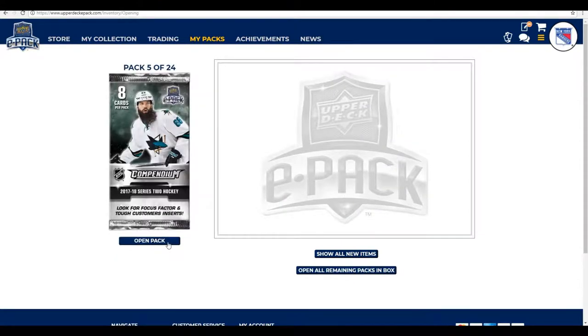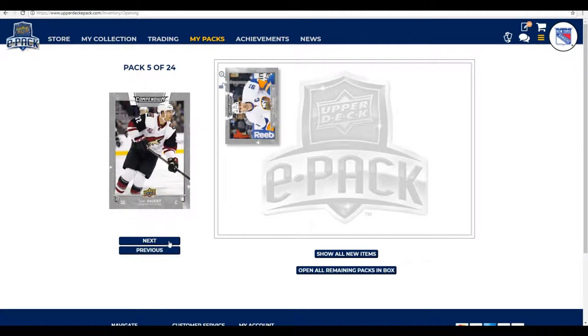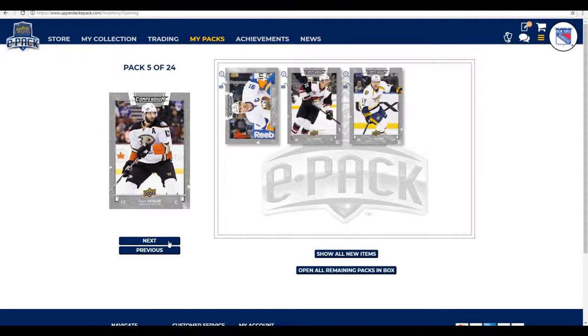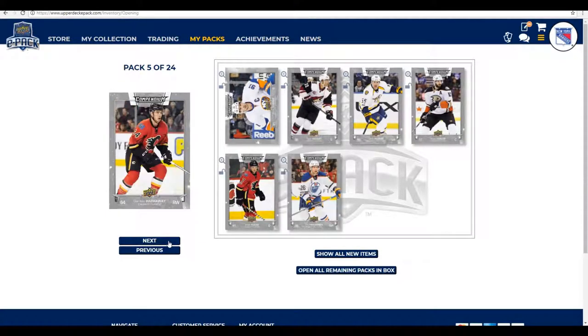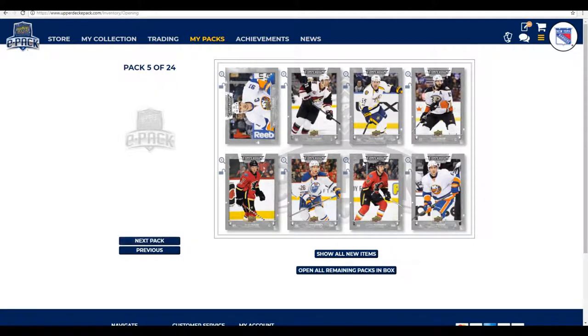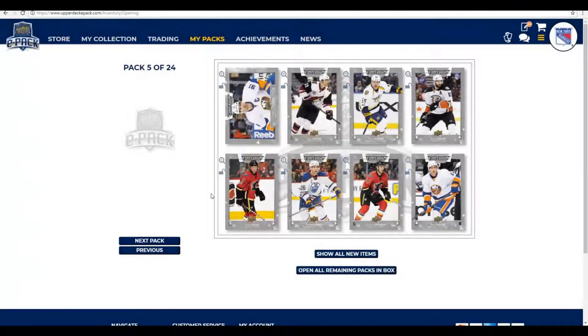Pack number five — we're almost halfway through this pack opening already. We start with John Tavares, Tyler Gordett, Cody McLeod now playing for the New York Rangers, Ryan Kessler, Brett Kulak, Tiro Pacorinen, Garnet Hathaway — wasn't quite sure about the name but I was right — and Ryan Pulak. So we've got five out of the 24 packs done, five out of the 12 this episode.